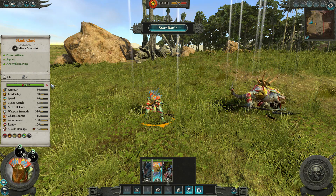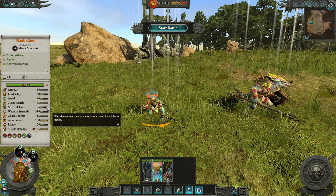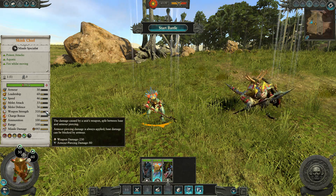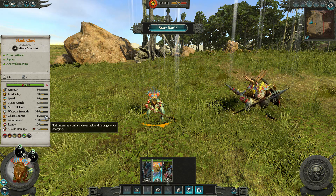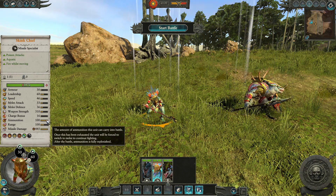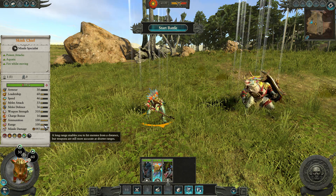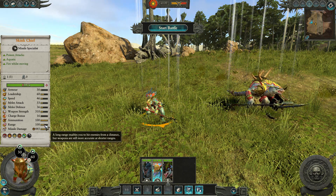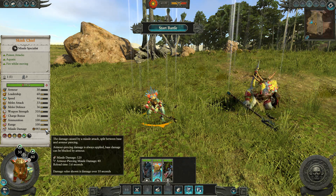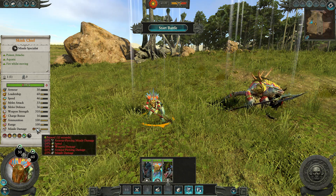He's got 3,500 hit points, very low armour, leadership's not great, speed is very good. Melee attack and defence is alright for a Skink — doesn't say much. Weapon strength is 320 with armour-piercing of 80, which is quite nice. Not much of a charge bonus. He's got more ammunition than he will ever need — 100 shots. He's got a higher range than the Skink Skirmishers and the Chameleons at 100, and missile damage of 444, as you can see broken down here. Very nice, and obviously poison attacks as well.